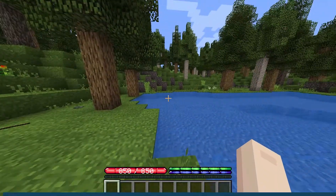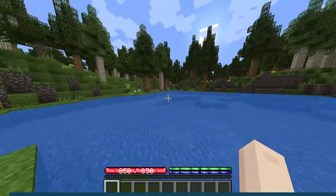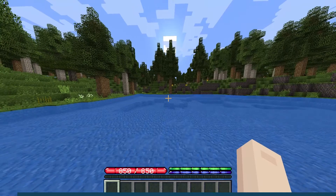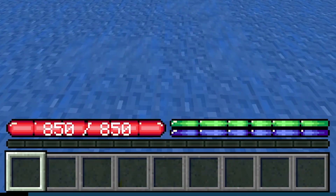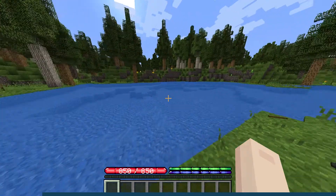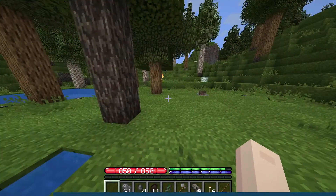As soon as you spawn into the world, you will notice some immediate changes to the game, including the new terrain spread throughout the world. These new trees and blocks will spice up your world, but they're not the only changes. Replacing the original GUI are new bars to display health, hunger, and thirst. Unlike vanilla, a player's hunger will deplete even when standing still or sleeping. Health will still regenerate, but very slowly over time. Your thirst meter will mainly drop through sprinting and jumping, but it can be replenished by right-clicking some fresh water.